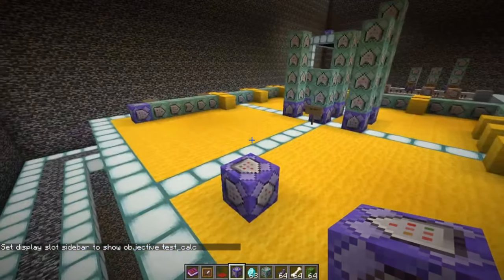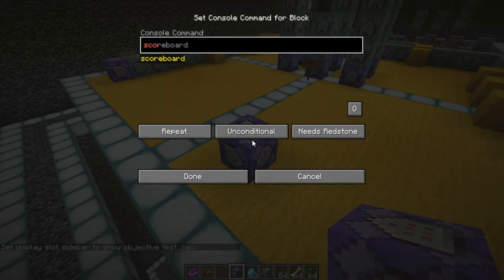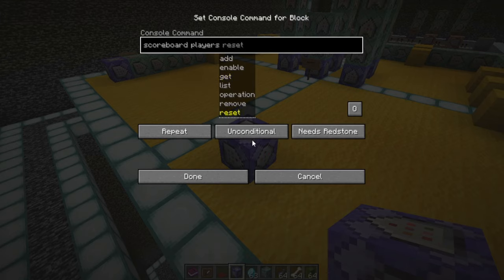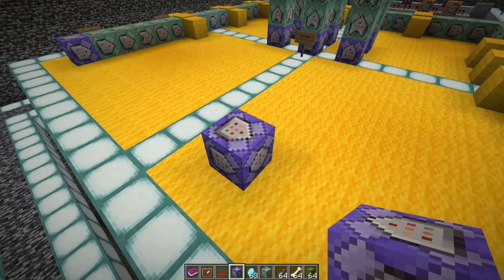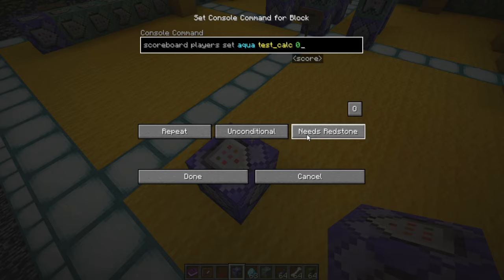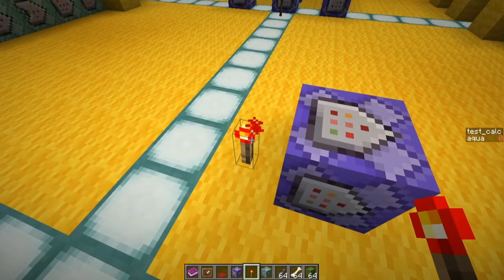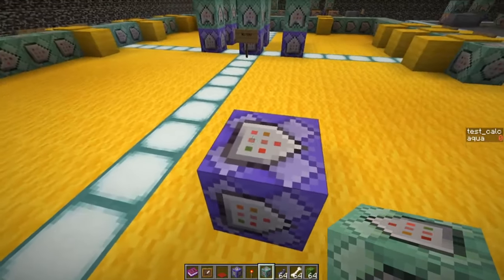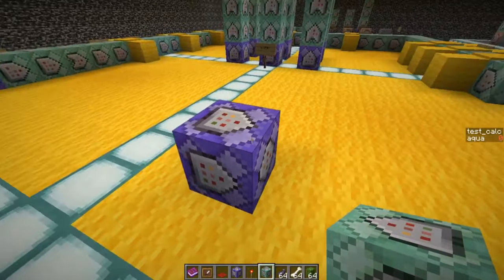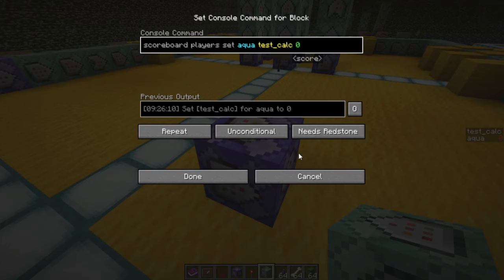The sidebar is empty because there's nothing in it yet. Go to the command block and type scoreboard players — the 'set' option is at the bottom. We're going to make a fake player called 'aqua' because it differs from the rest of the teams, and set test calc to zero: scoreboard players set aqua test calc 0. The command block is set to needs redstone, but once it's always active you'll see aqua test calc zero appear in the sidebar. Zero is a valid score, so it will always run.